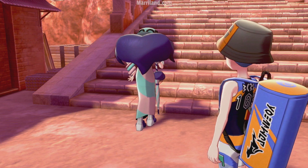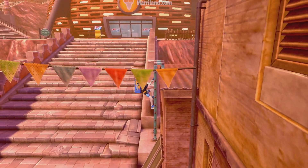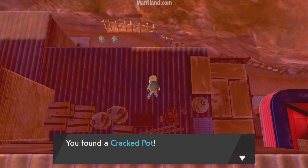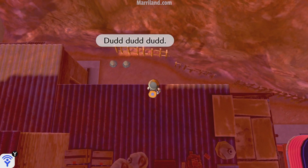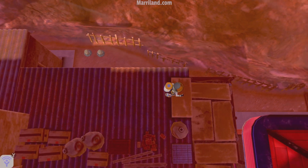That's not exactly my next destination, but it's close. I am going to be climbing up these stairs, but it's actually this little house here that I want — because hiding over here there's a cracked pot. You can use this to evolve Sinistea, which I don't believe we've seen yet in this game, but we'll be able to soon.